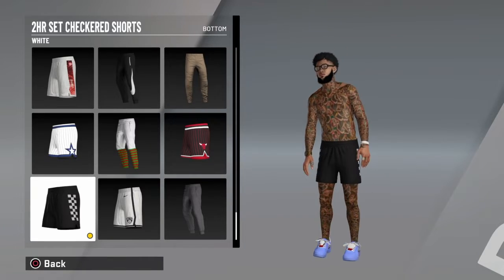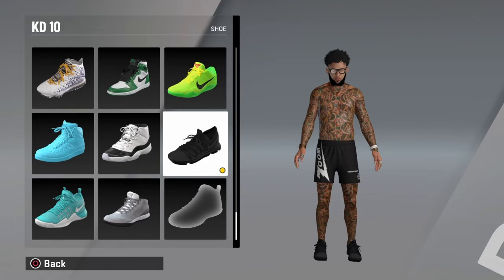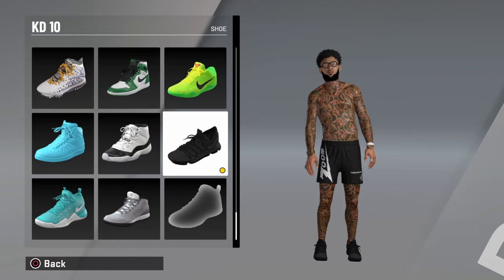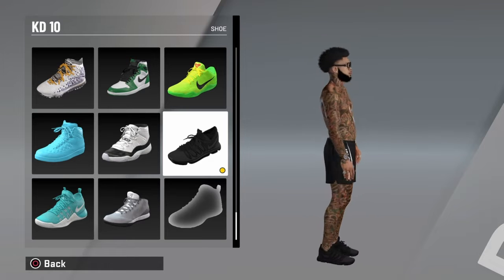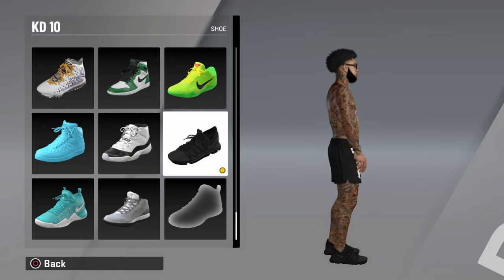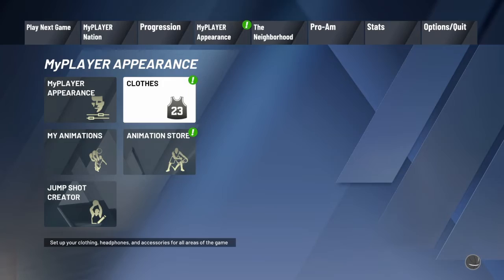For the bottoms, you'll be needing two-hour set shorts, and then you're gonna be needing some black KD10s. This outfit basically just says I buy stuff with swag. I cop things.